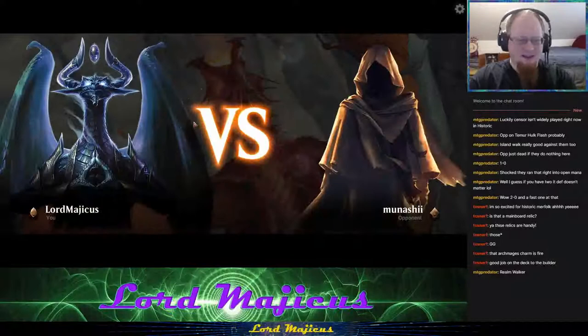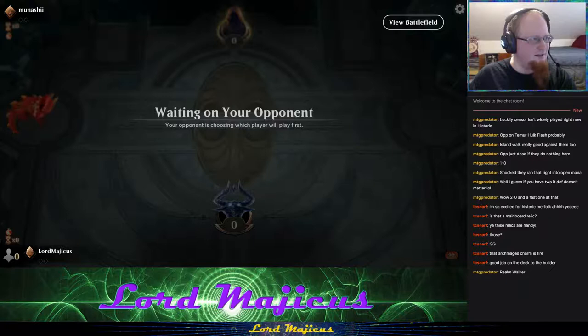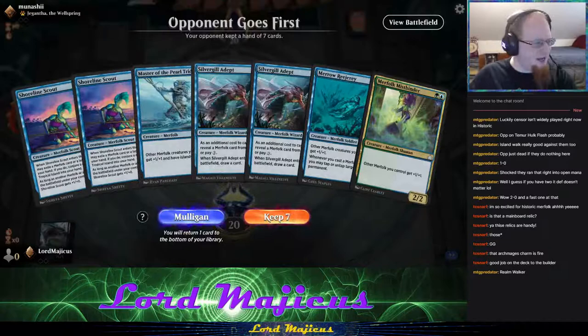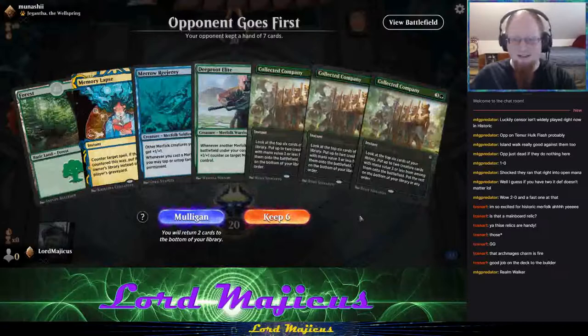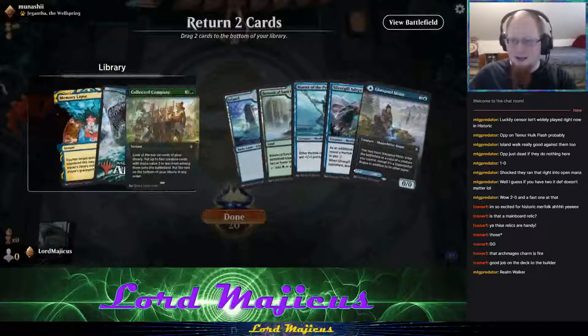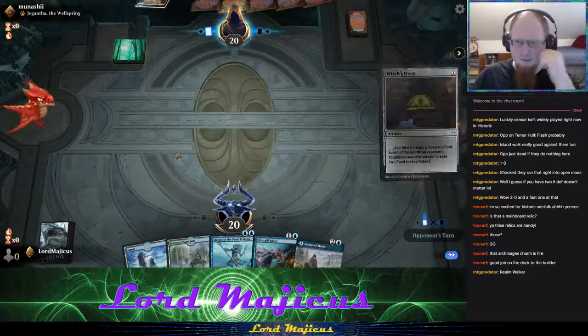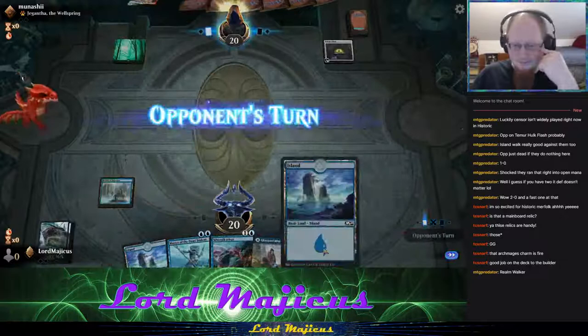We're going to explore a little bit of everything today to get an idea of how each of these lists function. The opponent is on the play. Unfortunately we can't keep our opening hand — it's zero lands, we need at least one. Not a good way to start off. We have to keep this hand I guess. Probably Memory Lapse and Collected Company would be what I'd get rid of. We could make an argument for Glass Pool but we're going to struggle to get to four mana.